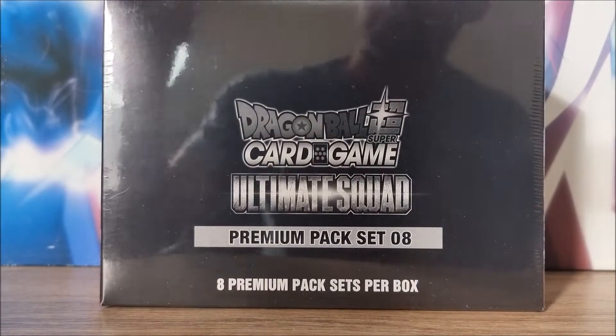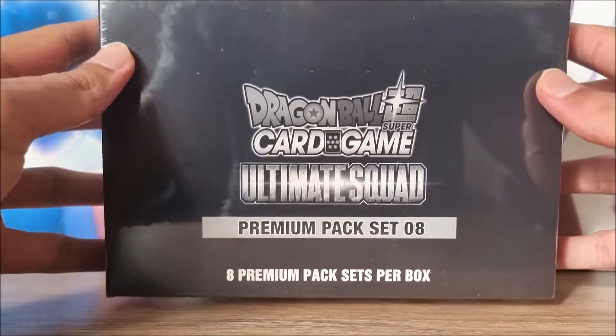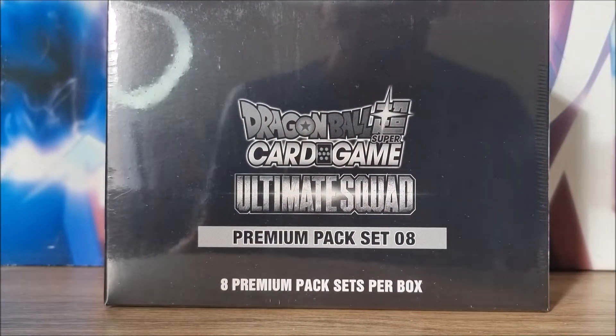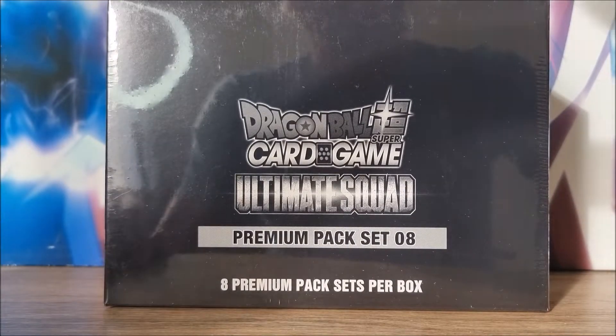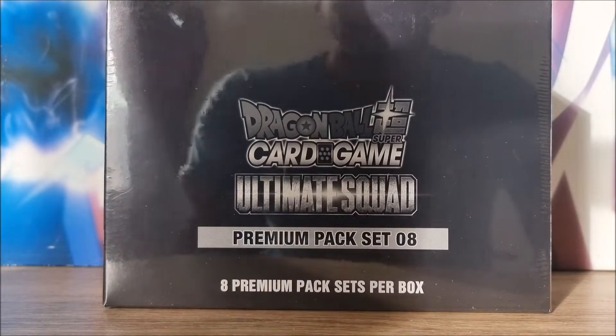Hey nappers and welcome back to Dante's Domain. It's that time - we are here with the Ultimate Squad Premium Packs set. We have eight premium packs coming our way, 32 booster packs for us to get into today. Hopefully this box is filled with spice. I'm going to open it up and we will be back in one moment.